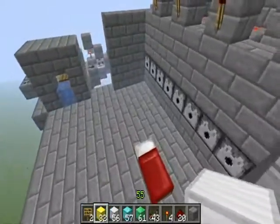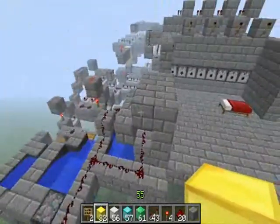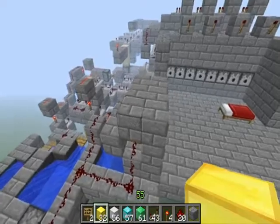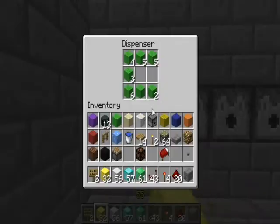This is a screenshot, so this can be a little buggy. But this basic vending machine requires 4 gold for the payment, and then it will give me 8 different colored wool.